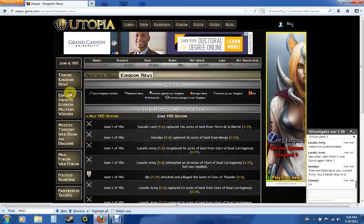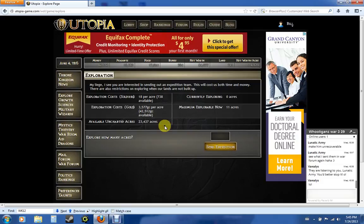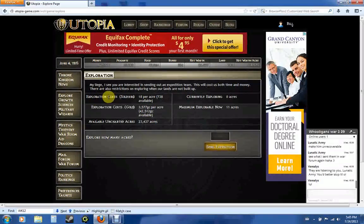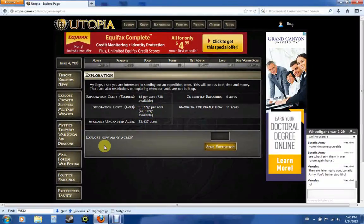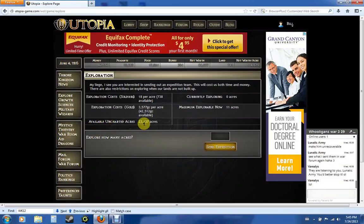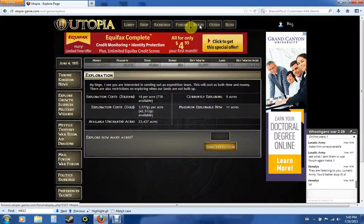Now we'll move on to Explore. You use Explore mainly when you're actually in protection. After protection, you gain land by attacking more than anything — Explore is only an extreme measure after you're done with protection. It shows you the exploration cost of soldiers — you need 18 soldiers per acre you want to explore — and the gold needed, which is 3,577 gold coins per acre. It also shows available uncharted acres, how many you're currently exploring, and how many you can explore right now. Mainly when you're in protection you want to use this; after protection, it's not something you want to use very often.